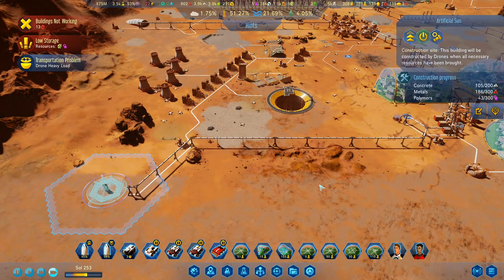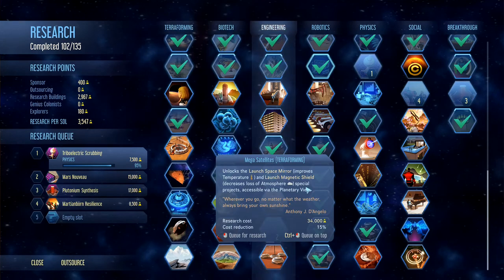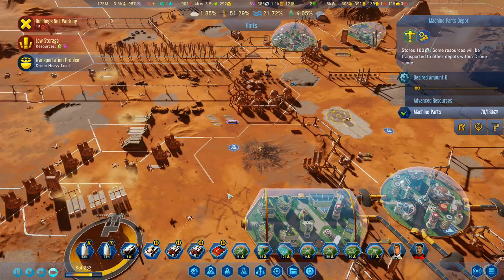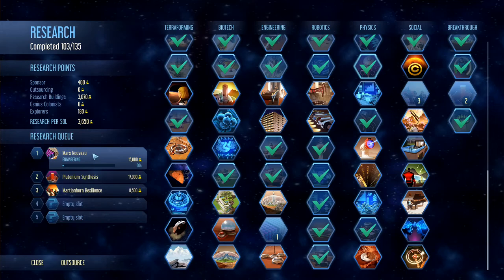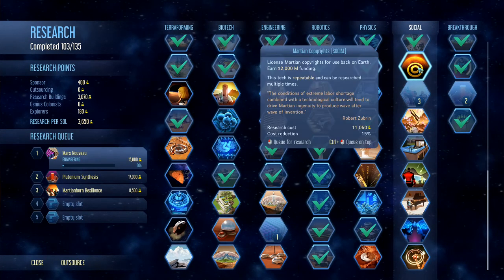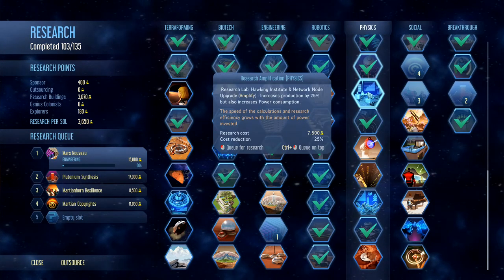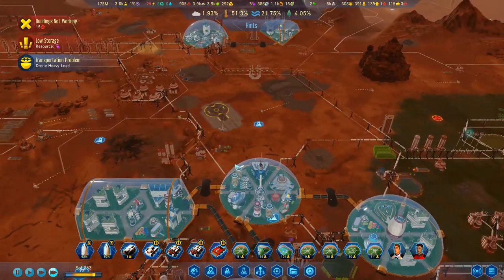How are we looking over here? We've got 186 metals, 105 of the 200 concrete, and 43 of the 300 polymers needed — we're getting there slowly. Triboelectric scrubbing is almost done — so that helps to keep things a little bit cleaner. Machine parts — we've got 385 of those. Triboelectric scrubbing is now done — we're now doing the Mars Novus. Construction costs in metals and concrete are reduced apart from domes — that one there is 2 billion in funding, so I'm going to go with that one. Then I'm going to go with research amplification — increase production on the research.